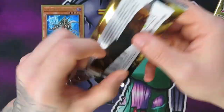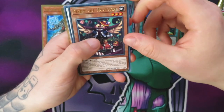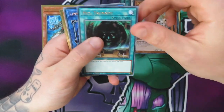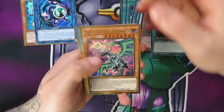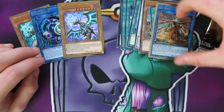Second pack: Madolche Hootcake, Macro Phantom Beast, Scrap Recycler, A Trunade, Link Kriboh. Oh, that's interesting — also Levineer and Kagari. Maybe I'll be able to use the Levineer.